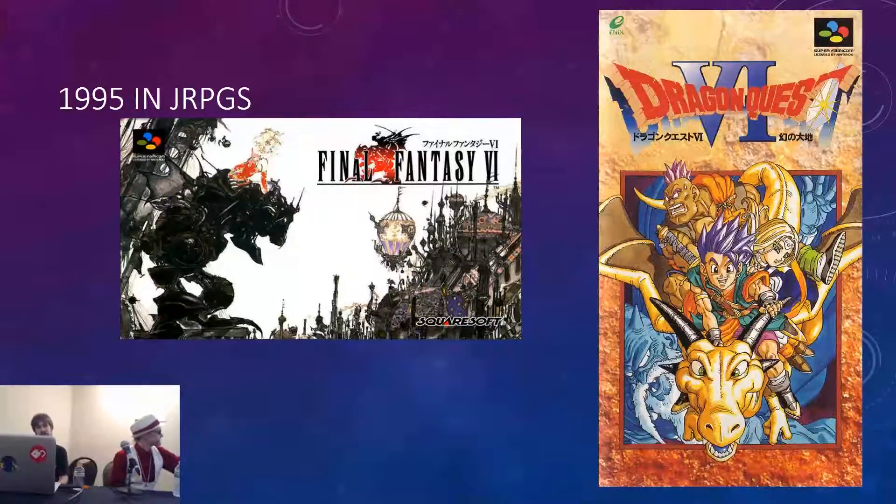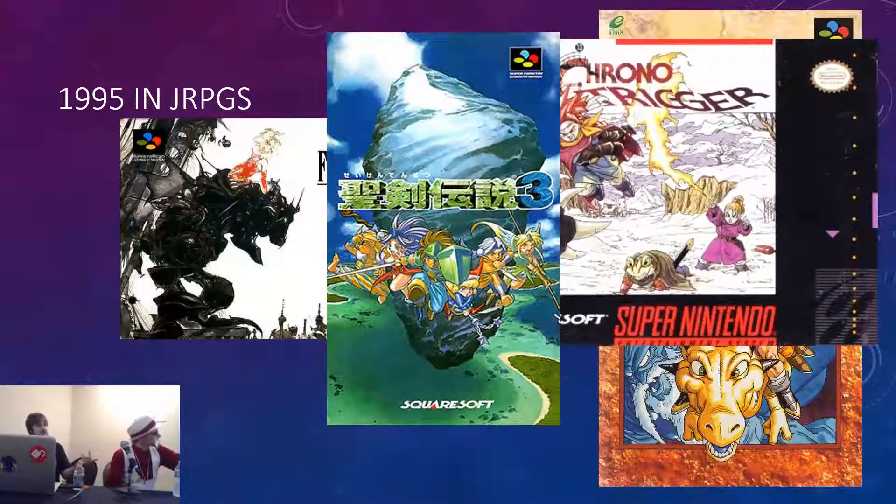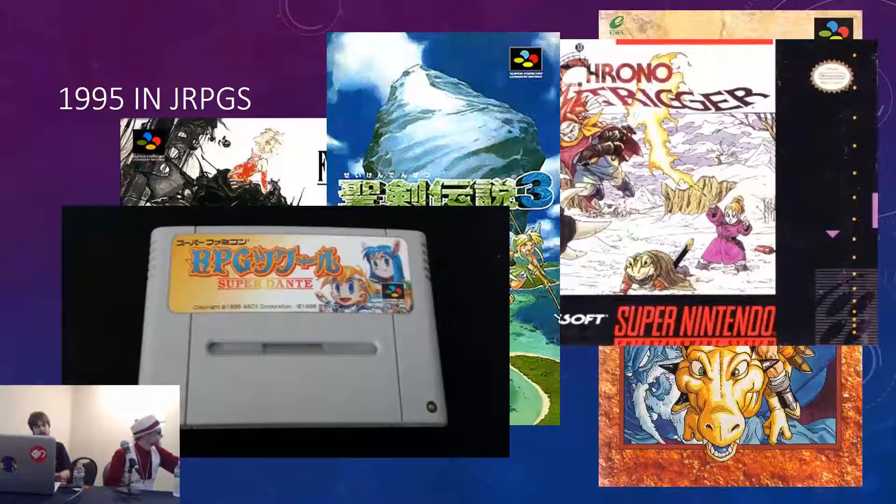You know, you get your Chrono Trigger, which takes the Final Fantasy experience and distills it to a small, compact experience. And you've got your Seiken Densetsu, or Secret of Mana, kind of a precursor to Kingdom Hearts — you're running around with three people whacking things with sticks. And maybe you're sick of all those options, so you're just gonna make your own RPG with RPG Maker Super Dante — don't ask why it's called that, because I still don't know.